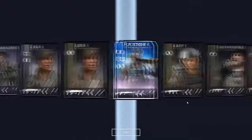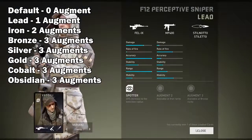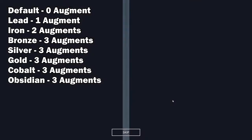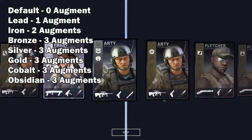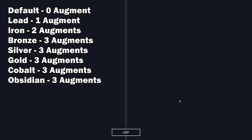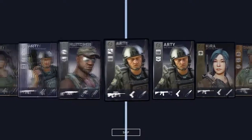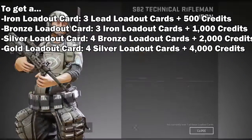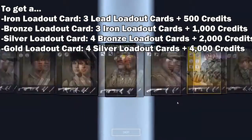On every merc you start off with a default loadout card which has 0 augments — augments being the little perks you see on the upper left hand side of the card. As far as actual unlocks, you have Lead which gives you 1 augment, Iron which gives you 2, and Bronze and up gives you 3 augments. You can also trade your unwanted cards for the next rarity up. The requirements are shown here on the screen, but the in-game UI does a good job in guiding you when you're actually crafting.